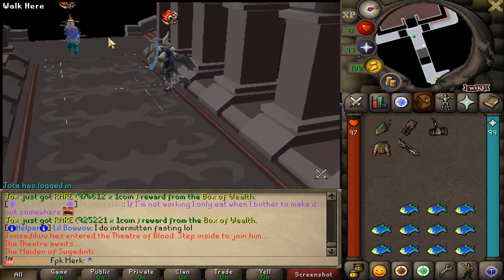We got Box of Wisdom and also 61 mil gold coins. And we got an Enchantment Stone — that's the yellow Enchantment Stone. I will take that.